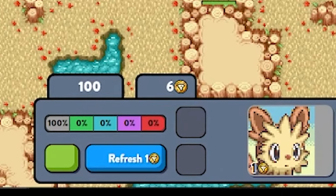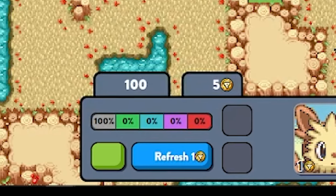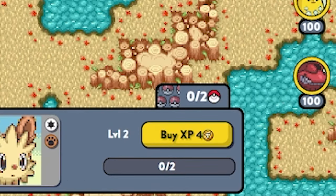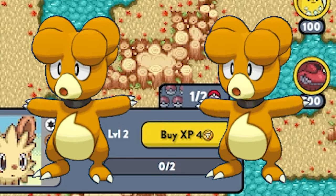You start with six dollars to buy Pokemon. You can see on the left is a rarity indicator, and the higher the rarity, the higher the price. On the right is an XP bar. Instead of using your money on Pokemon, you can purchase XP, which upon leveling up allows you to send more Pokemon out into the field to fight for you.